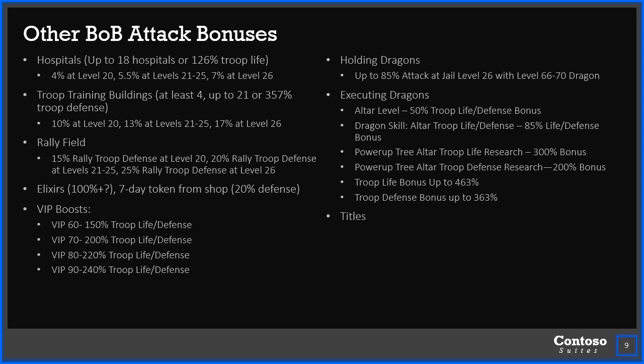Other bonuses — life and defense bonuses: Hospitals give 7% troop life, and you could have up to 18 hospitals. It's not a lot of troop life, though. It'd be better to have more troop training buildings, because those give 17% troop defense at level 26. If you really stack those up, you could have up to 21 troop training buildings — the 4 base plus 17 extra — which would be up to 350% troop defense. You'd have a massive training capacity with that many buildings, and you'd still have 5 of each troop type at level 26.